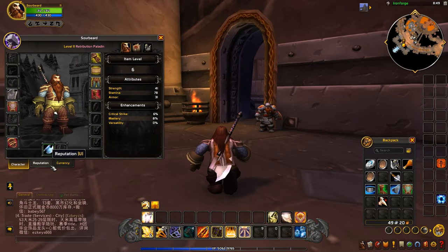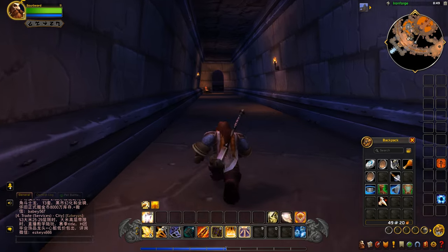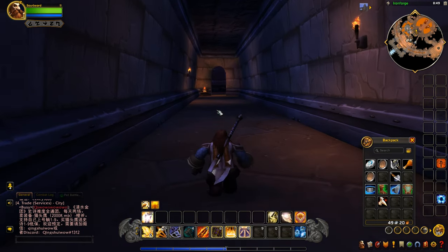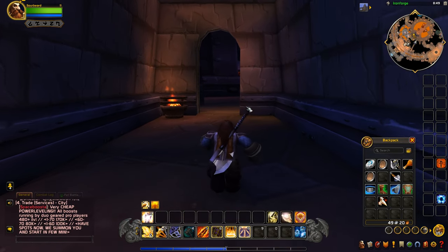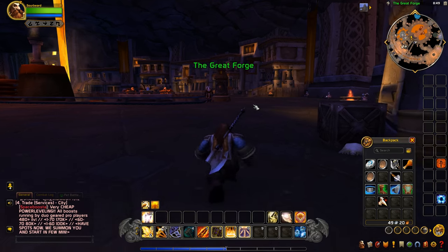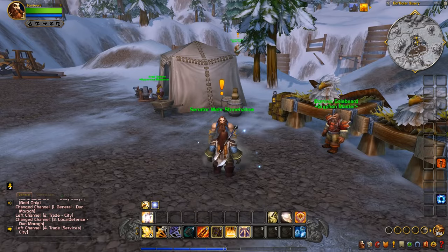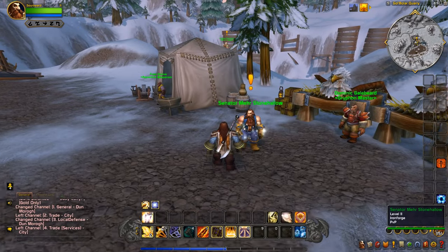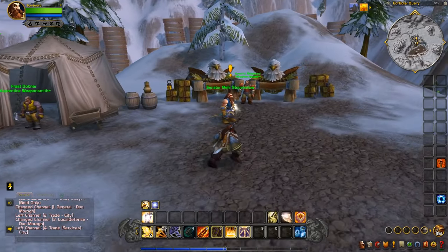There's no weapon skill system or anything — we don't have to worry about doing low damage at first or having to skill it up, so we can just put it to use right away. Let's fly back to the quarry. We made it back and need to pick up two or three quests here.